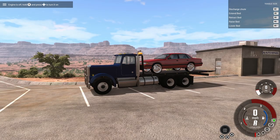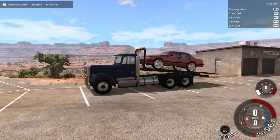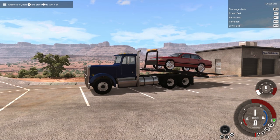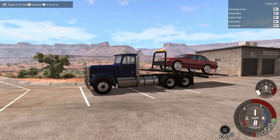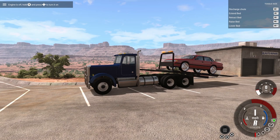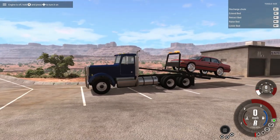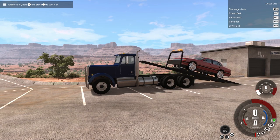So let's go ahead and get this thing off here. You can see up in the top right hand corner there we got the extend bed, retract bed, raise and lower bed. Basically what we're going to do is raise it up — hit U here to raise it up — and we're going to want to extend it out as well. So let's go ahead and hold T. The best way I've found so far is to go ahead and extend it all the way out and then use U to raise it up to where the back of the bed sort of hits the ground.